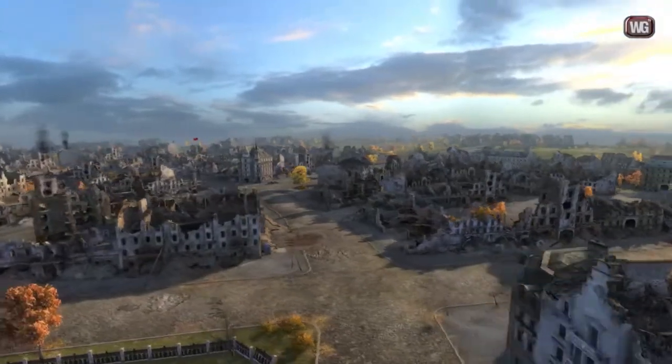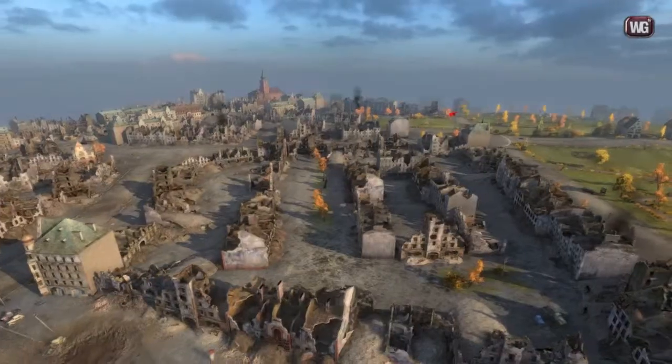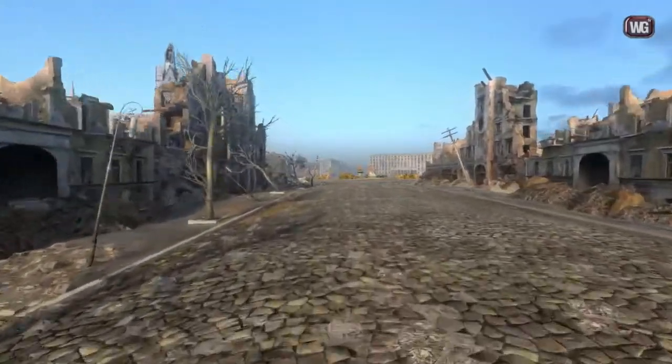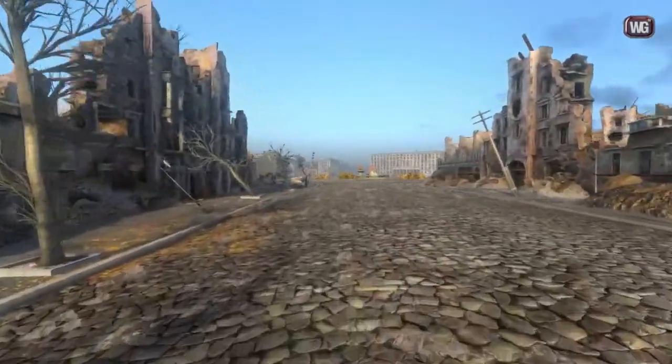Ruinberg now totally matches its name. The city is more destroyed — there are ruins instead of buildings that cover vehicles from artillery. The alley also has a lower density of cover.